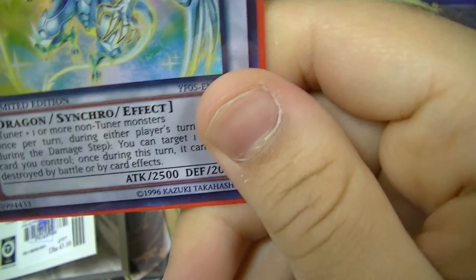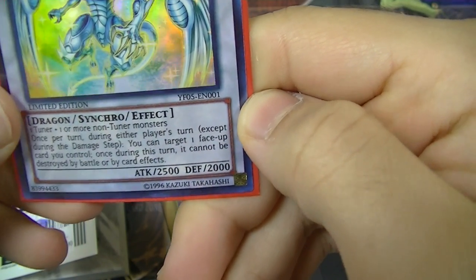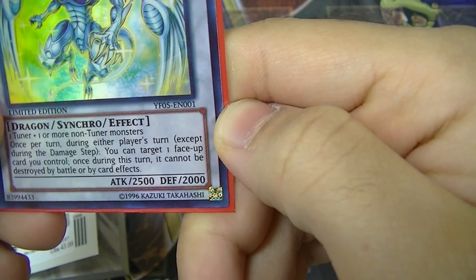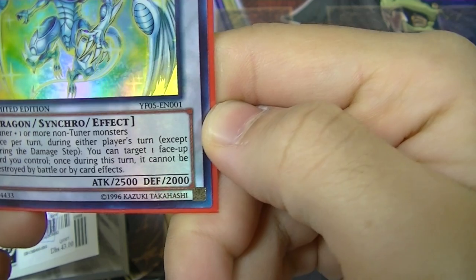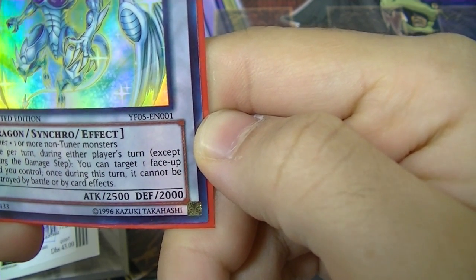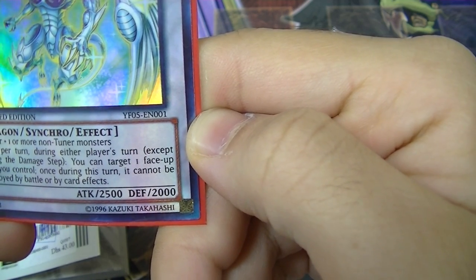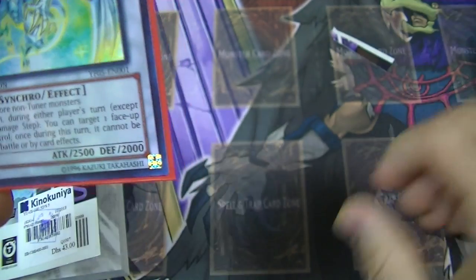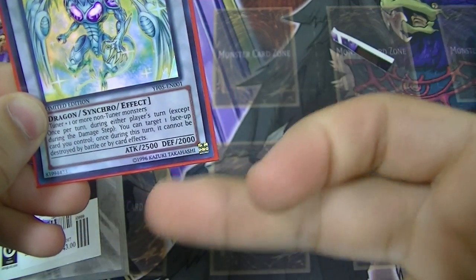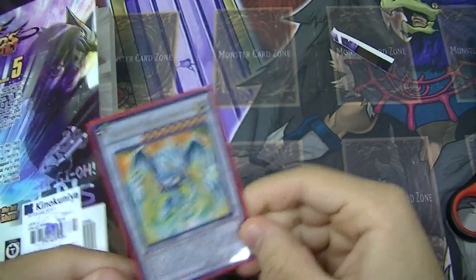Synchro effect monster — one tuner plus one or more non-tuner monsters. Once per turn, during either player's turn, except during the damage step, you can target one face-up card you control. Once during this turn it cannot be destroyed by battle or by card effect. It has the same ATK and DEF stats as the original Stardust.